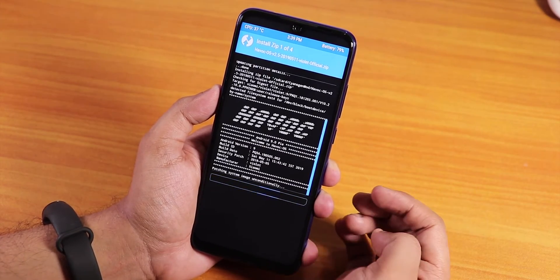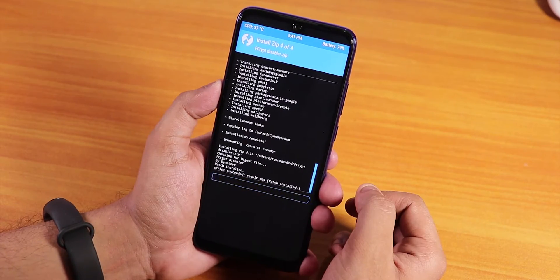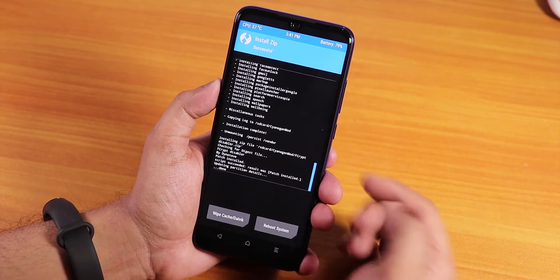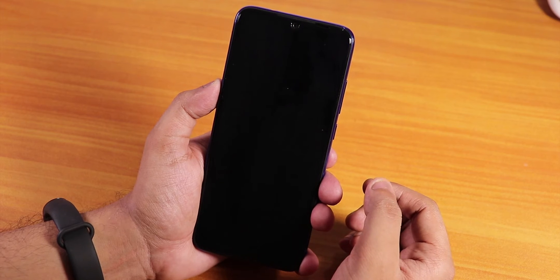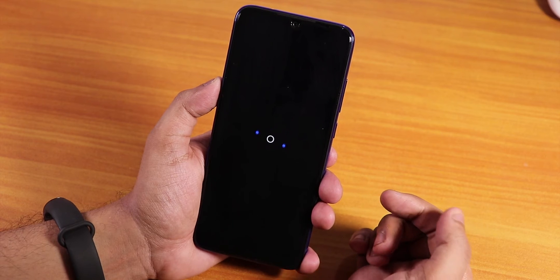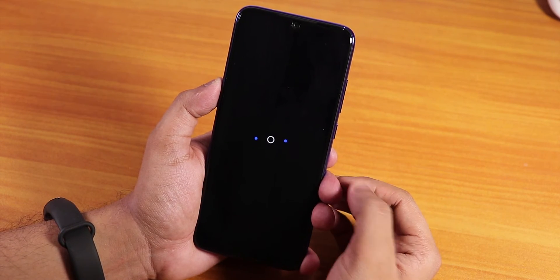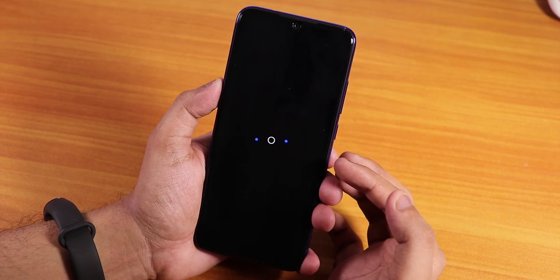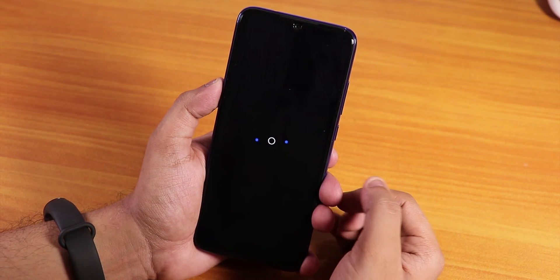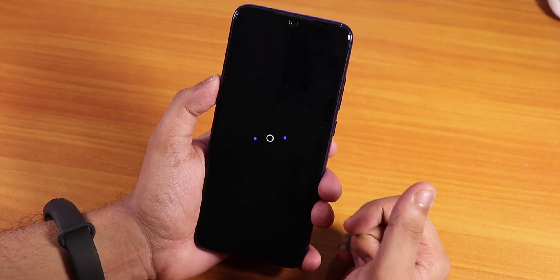The flashing procedure is done. Let me hit reboot system. As you can see, we are successfully booting up into Havoc OS — there's the boot animation. We have successfully booted into Havoc OS. That is how you flash Havoc OS on the Redmi Note 7 Pro, the latest build based on the stock vendor.